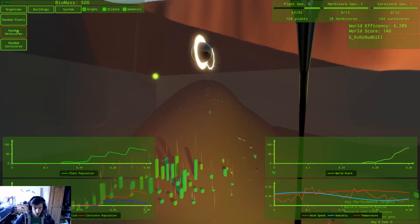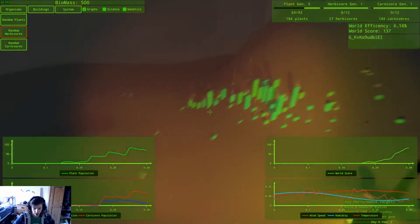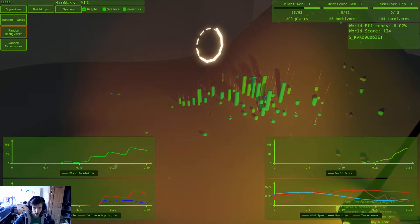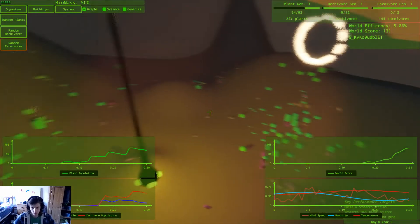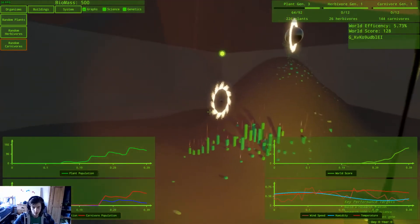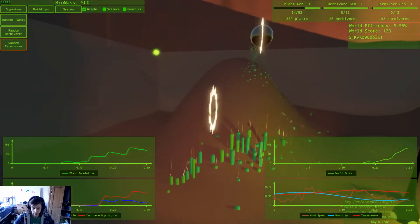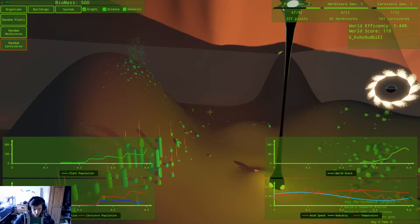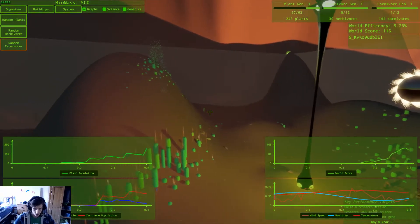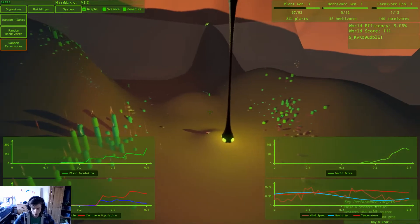World efficiency score. Let's get some herbivores next to them — they'll probably be eaten. I should just drop some herbivores down here, and there's a big splodge over here — we can drop some carnivores. So that's pretty good. Our plant population's going down because they've just dropped in a ton of herbivores, and then it goes straight back up because they've just dropped in a ton.